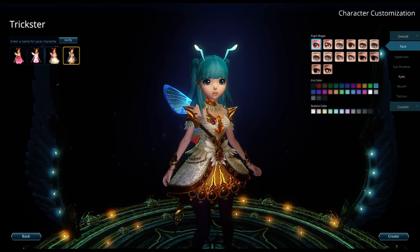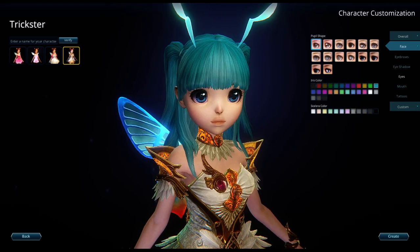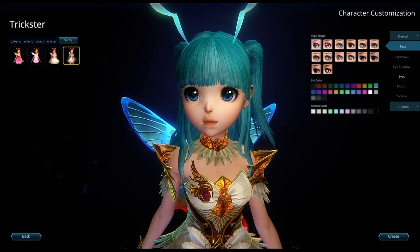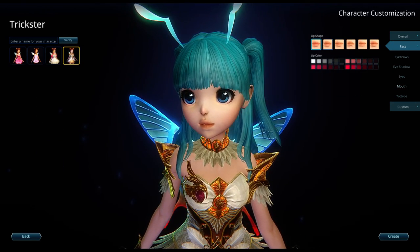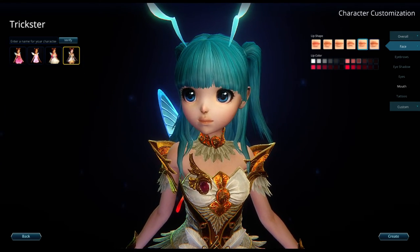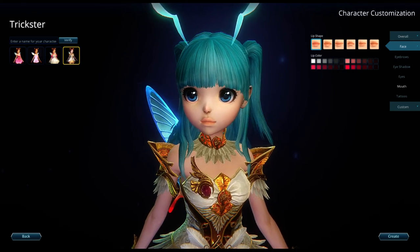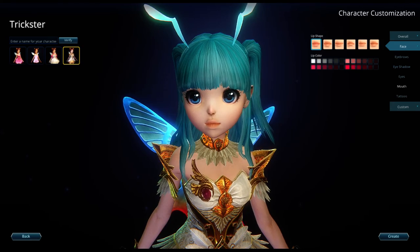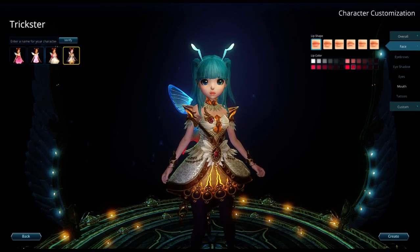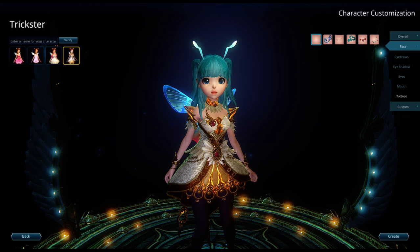Yeah, okay. That's just changing the background of her eye. Definitely that. Mouth — I think the mouth's fine. Oh my god, what'd I do? Okay, so the first one was fine. She's like a little kid; I don't want a whole ton of makeup on her. There — that looks good, even though you can't really see the red, which matches. Tattoos — so she has tattoos.